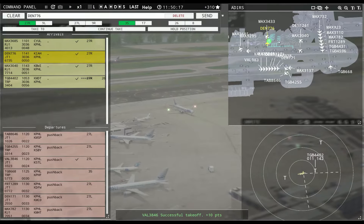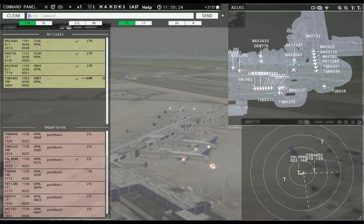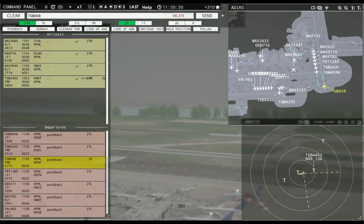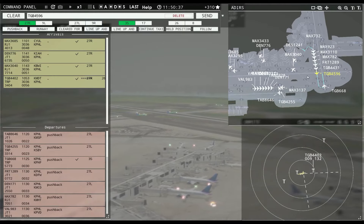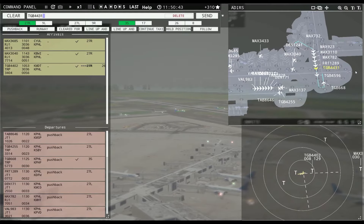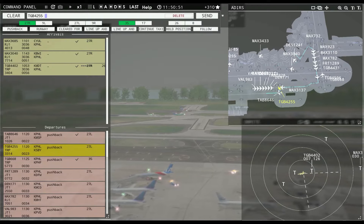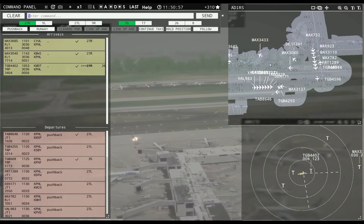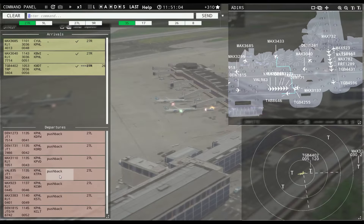Philadelphia tower, Denali 1241 requesting push and start. Denali 1241, pushback approved, expect runway 27L. Value 3846, contact departure. Globe 668, runway 35, cleared for takeoff. Globe 4596, runway 35, line up and wait. Globe 4431, continue taxi. Leslie 8646, runway 27L, cleared for takeoff. Globe 4255, runway 27L, line up and wait. Magic 3433, pushback approved, expect runway 27L.